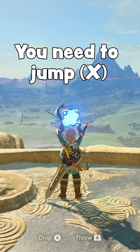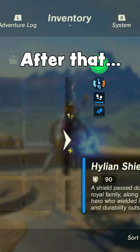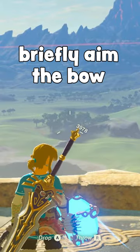This is the hard part: you need to jump, press B then immediately pause so it looks like Link is about to drop the bomb. After that, unequip your shield in your inventory.